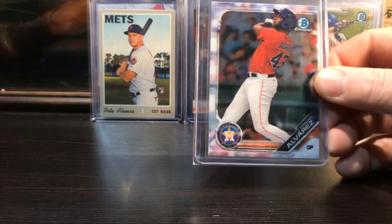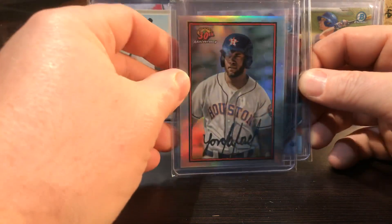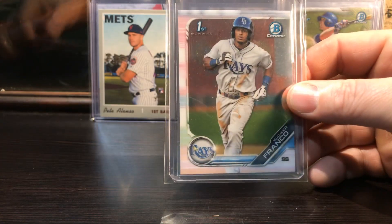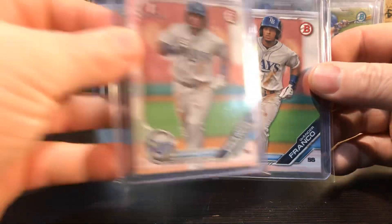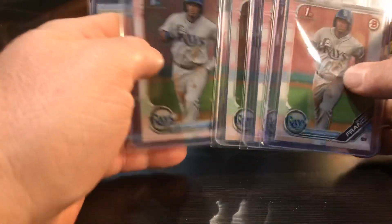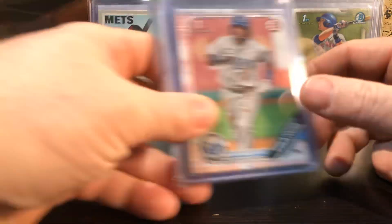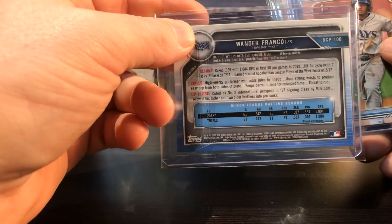Yordan Alvarez for the Astros - there's an insert, looks like the 89 Bowman design. This guy's got big potential. Wander Franco - pulled these out of packs. That's a Chrome, paper, paper, Chrome. I pulled two Chromes and two papers from opening a lot of Bowman blaster boxes this year. I've still got two more I can open up but I'm going to keep them sealed. Really talented shortstop.